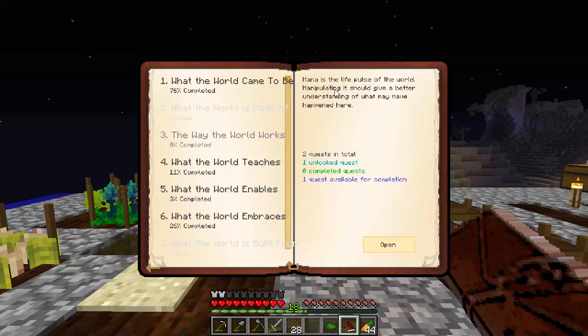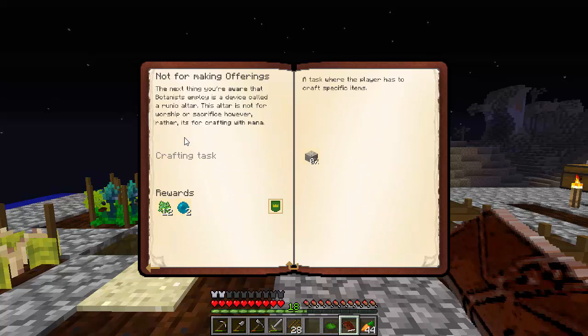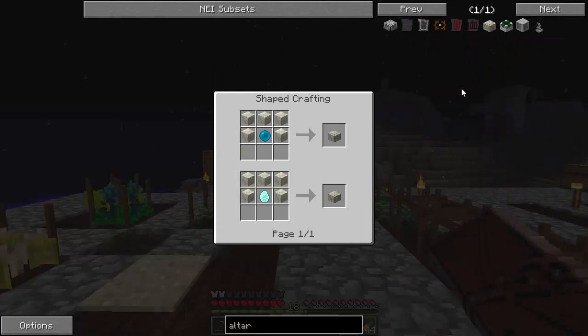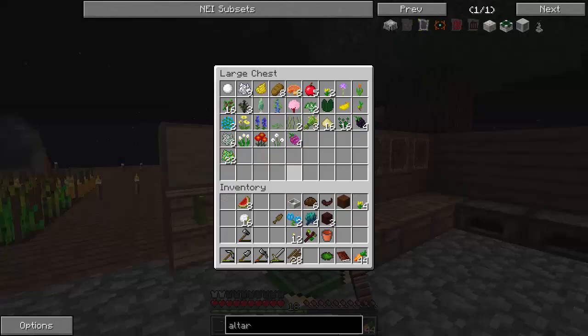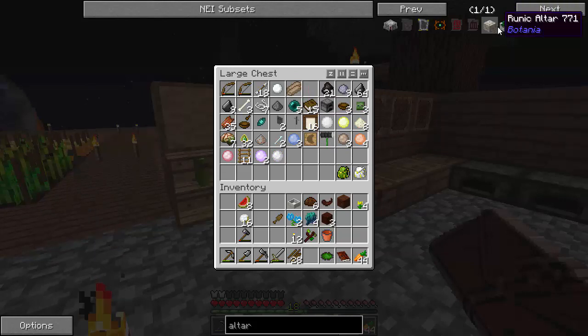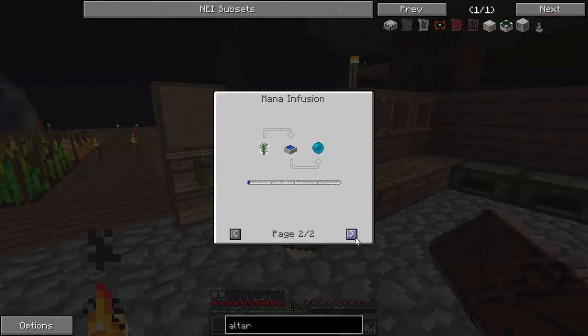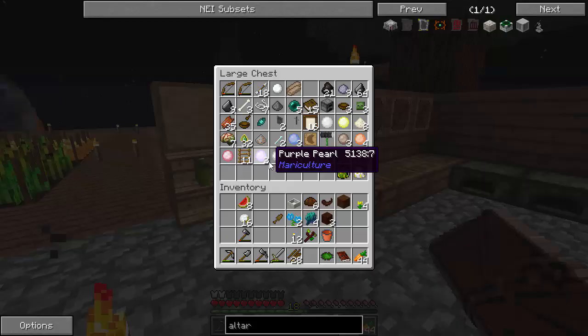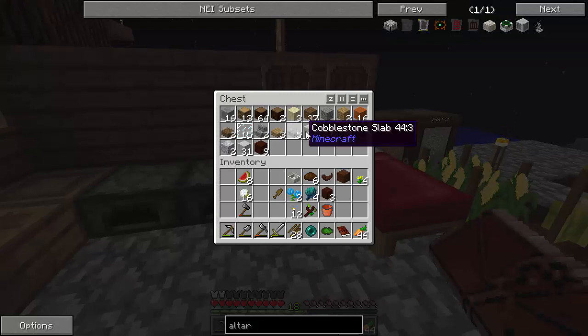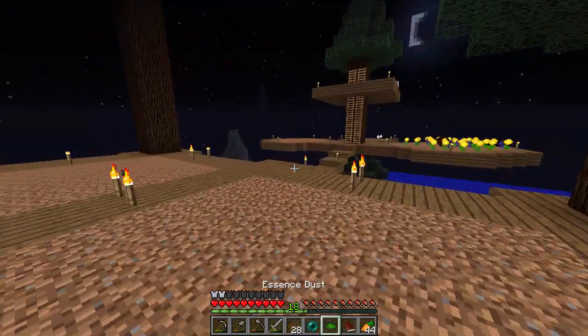This is mana's the life pulse of the world - manipulating it should give a better understanding of what may have happened here. It wants us to make a runic altar. Has the recipe changed at all here? Mana pearl or a mana diamond? We have pearls. Can I use any of my pearls? I just like to not use my mana pearls, but now it does appear. End of pearl - and how much? Five living rock. Let's go make this.